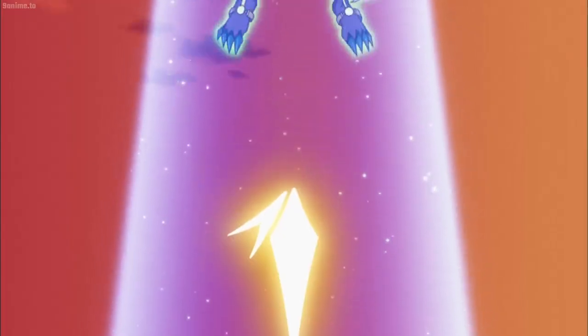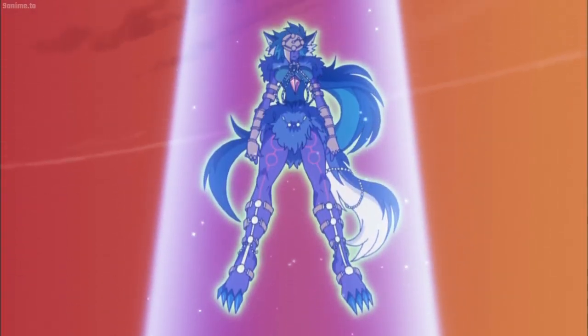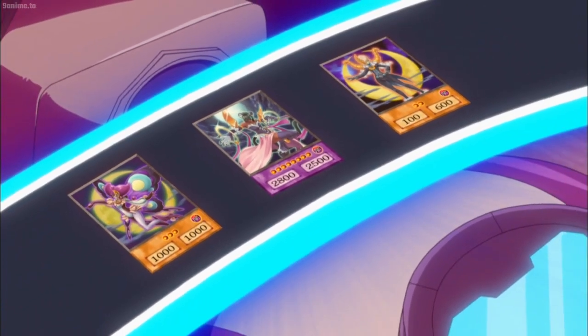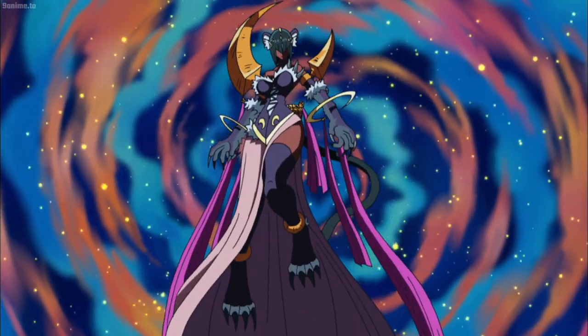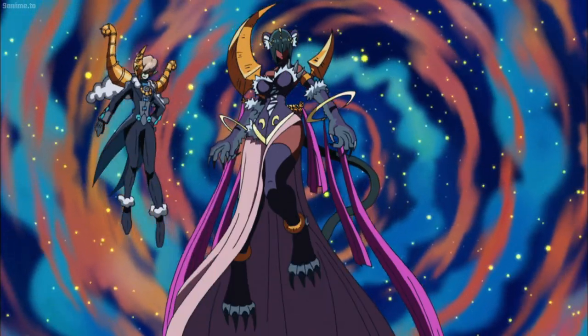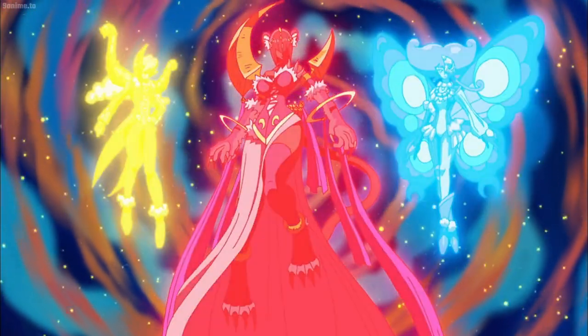I activate Lunalite Wolf's pendulum ability! It lets me summon a new powerful Lunalite Monster by banishing the monsters on my field! I fuse Panther Dancer, Black Sheep, and Purple Butterfly! By combining the precision of a panther, the cunning covertness of a stealthy beast, and the fluttering fury of a nighttime huntress, I can create a new lunar legend!